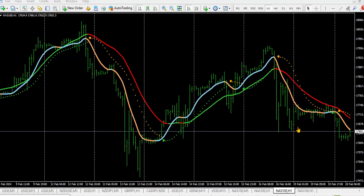This can be used to trade cryptocurrency — you can trade Bitcoin, Ethereum, Dogecoin, and every other cryptocurrency pairs you have on MT4. This can also be used to trade metals like gold, platinum, silver, and other metals you have on your MT4.